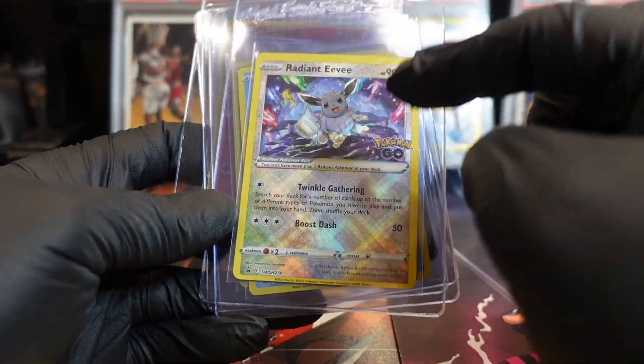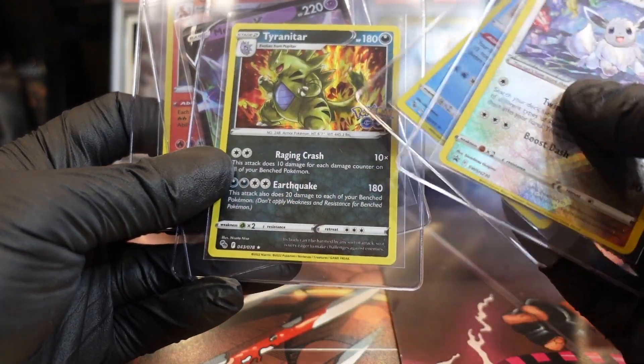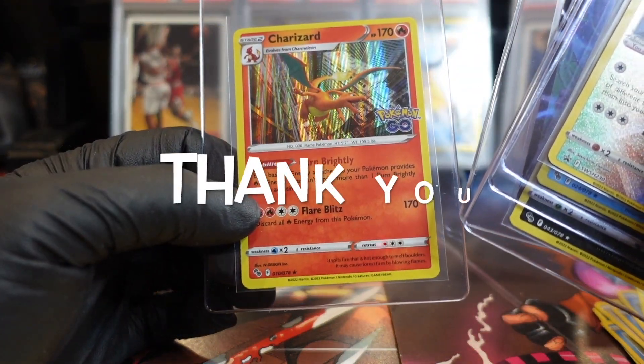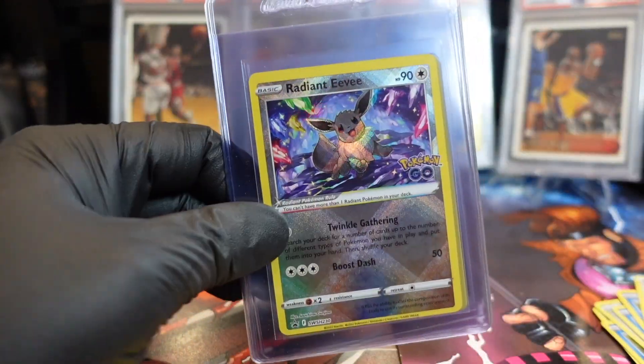Alright, here are some of the hits that we got. This is the promo card — Radiant Eevee, part of the promo. Yep, Tyranitar — he looks really cool. Mewtwo, and then the big boy right there, Mr. Charizard himself. Yes sir — hit that like, hit that subscribe, and we'll catch you at the next one.